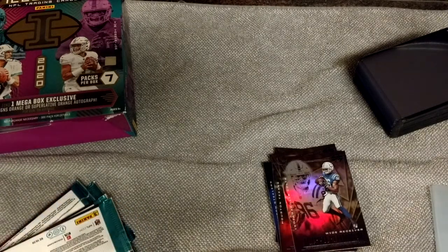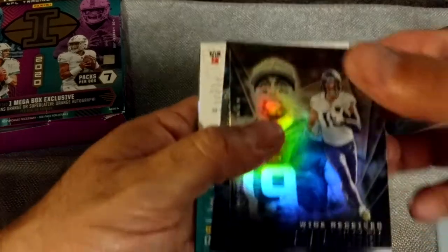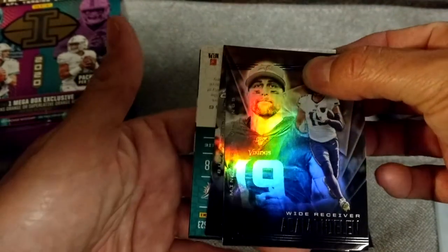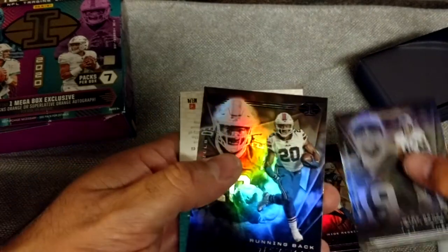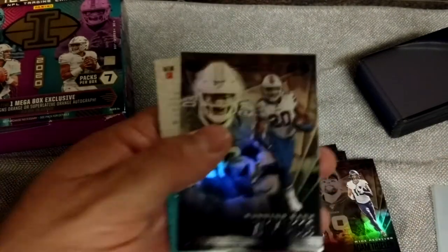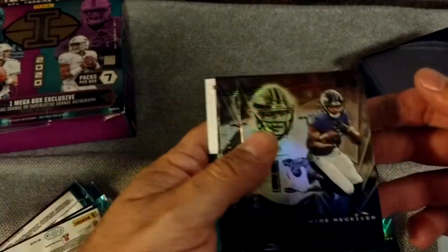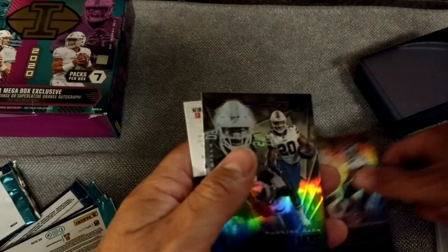There goes Derrick Henry. Looks like we got a backwards card — is that a dolphin? Look at that backwards card right there, sonny. That could be good. Let's see who it is. We got Duvernay. There's Derrick Henry.